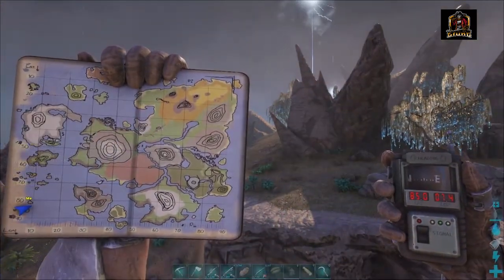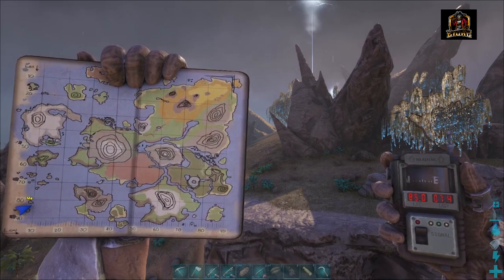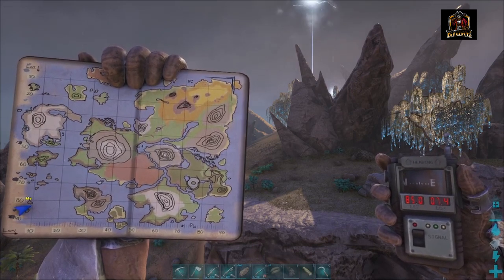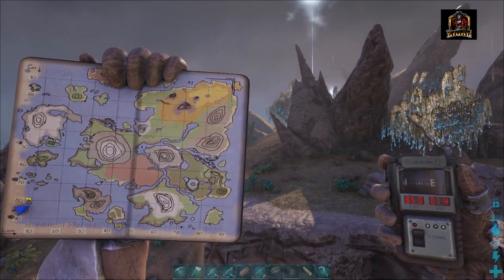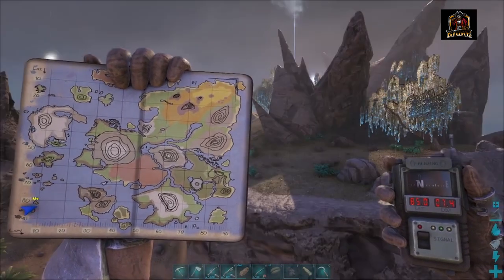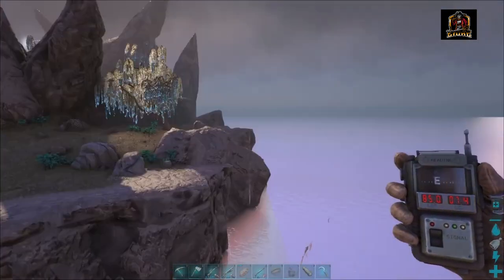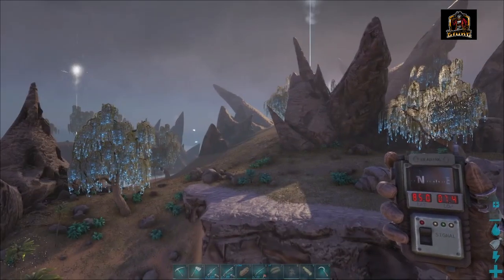Alright survivors, for our next gem cave we are going to be going underwater again. We are currently sitting at around 85 by 7.4 — you can see on the map my little icon indicator. Forgive me, it is storming right now, but basically we are sitting on the very south side of the Aberration Islands. This is another Aberration cave.